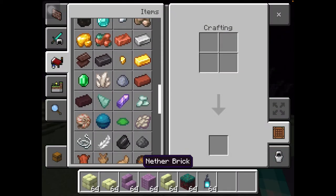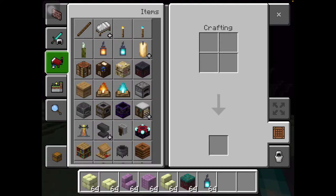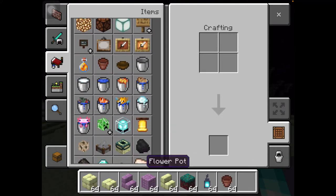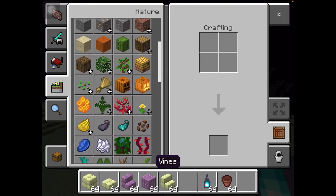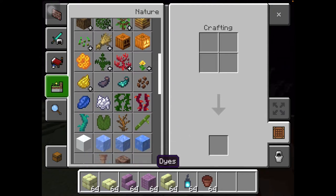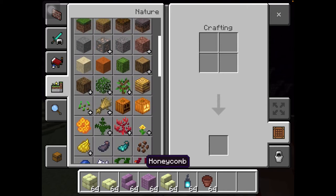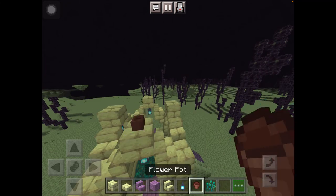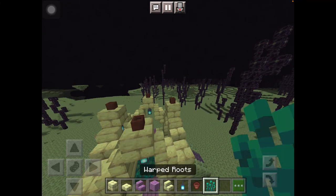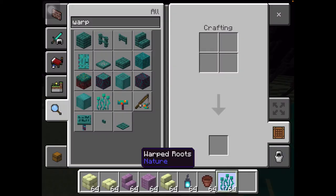What you do is you can put a slab under each pillar like this, or you could put a lantern under it. I'm just gonna go ahead and put lanterns all under. Then you need to get a flower pot and one of those nether plants — warped roots, that's what I meant. Place all the flower pots on top and put the warped roots inside. You get this little fancy decoration right here.